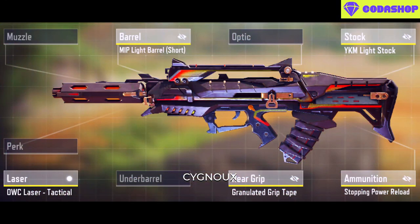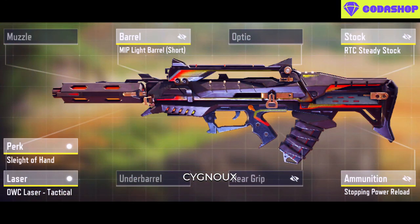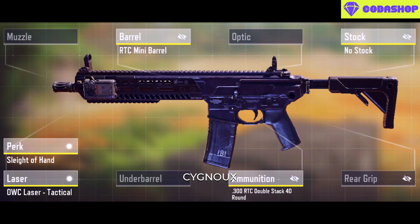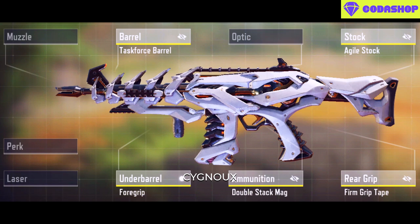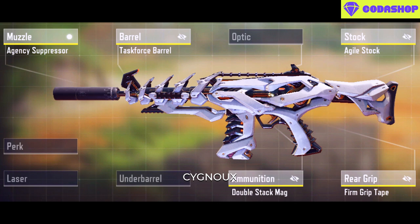Type 25 with stopping power is one of the best for a burst-style playstyle, and for better recoil control this build can be used. The M13 is still one of the best assault rifles to use and you can go for optics as well. The Peacekeeper is a viable option — start with this build, and this is the one I personally use.